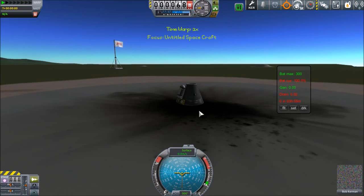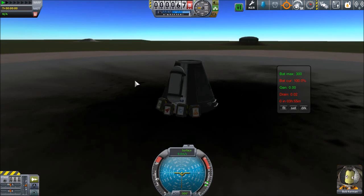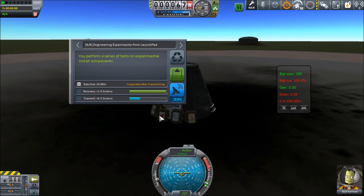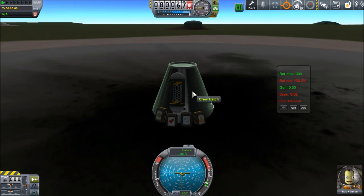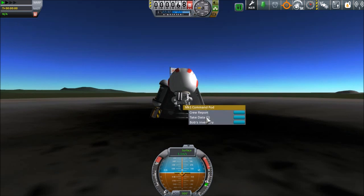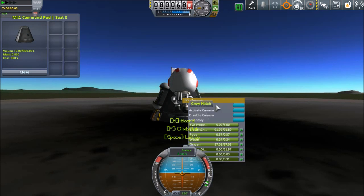The sounds of chatter tell us that we have made it to the launch pad. We're going to get all of the science — it's just science spam. Grab this, grab this. Apologies if I'm being a little bit quiet; I'm not used to talking to myself and clicking and interacting like this all in one go. So I'm going to get a crew board and we're going to get Bob out.